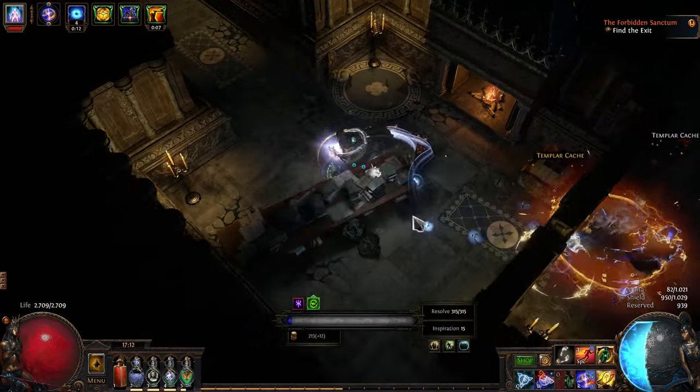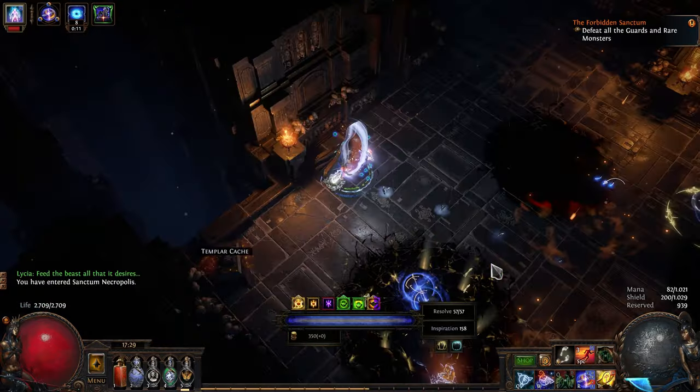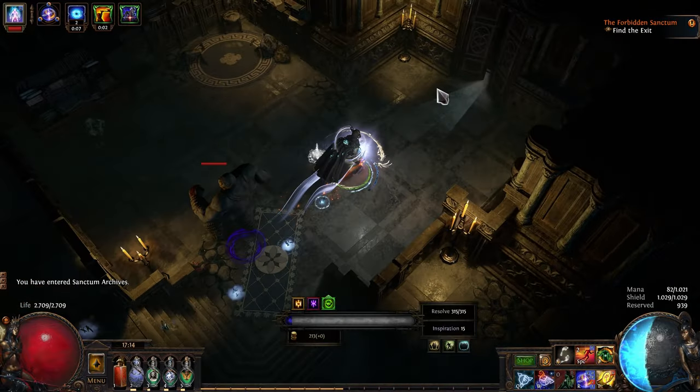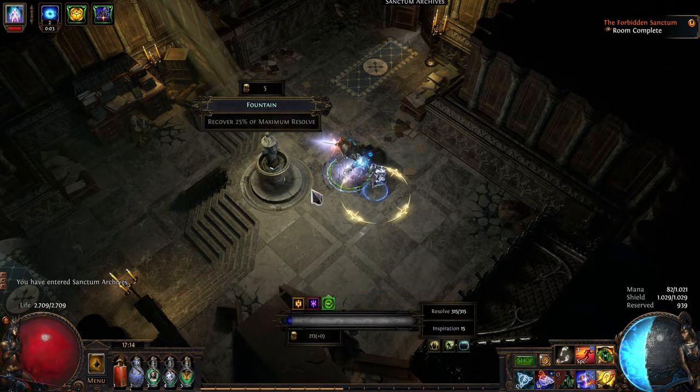These rooms are filled with unique enemies, scourge monsters, and usually a bunch of traps. Getting hit is going to deplete your resolve, and if you run out of resolve, you lose the run. If you find wells, you can recover some resolve, but never above your current maximum.